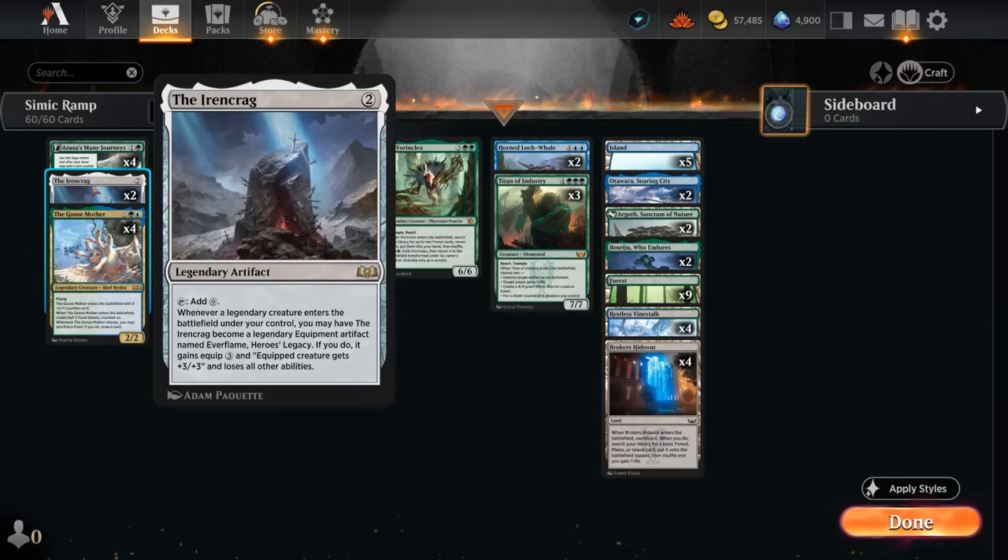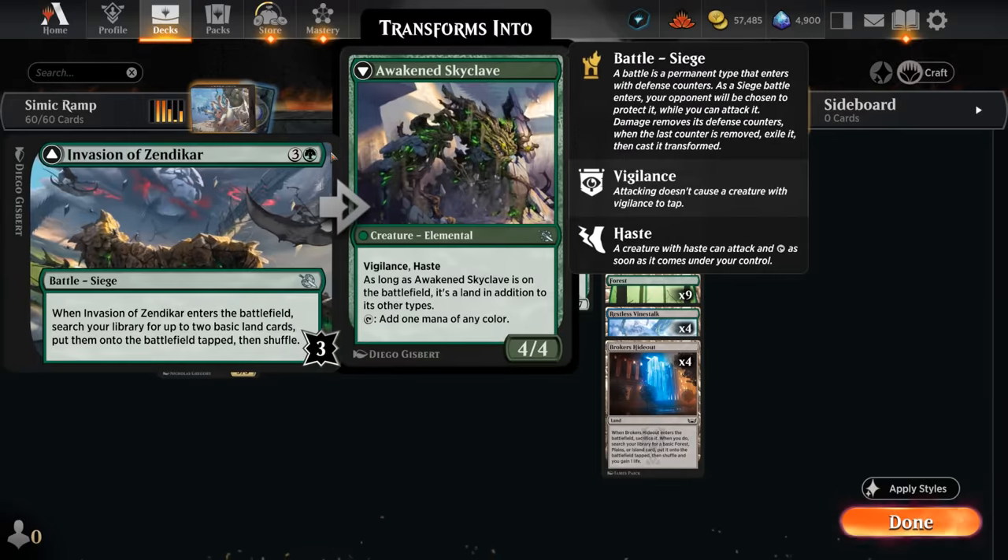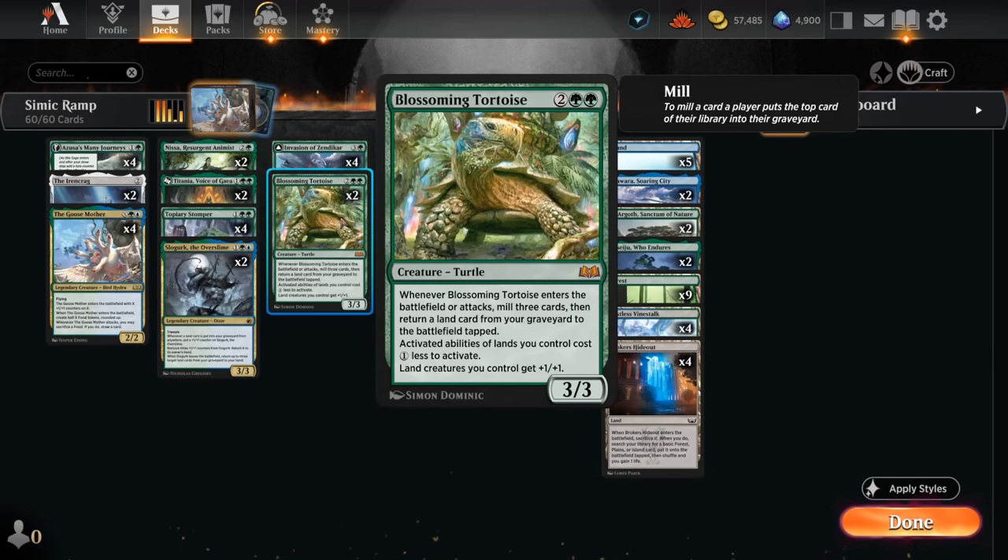And then two copies of the Ironcrag — we've got plenty of legendaries to go with it, so if we draw multiple copies we'll be able to transform one of them into the equipment, which can also help out in the grindier matchups. We can potentially cast a turn 3 four-drop, such as Invasion of Zendikar, getting two basics, which can also transform into the Awakened Skyclave. We also have two copies of the Blossoming Tortoise, which is especially nice if we get it going early, as it can mill additional lands into our graveyard which we can then return to the battlefield. It also has excellent synergy with our fetchland.